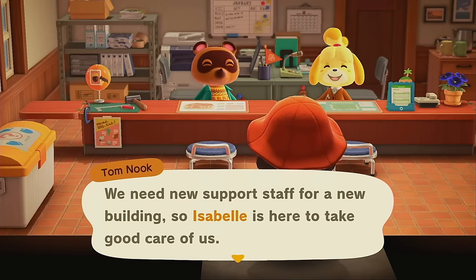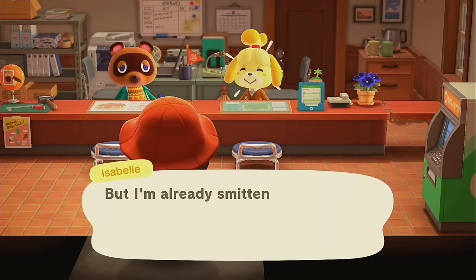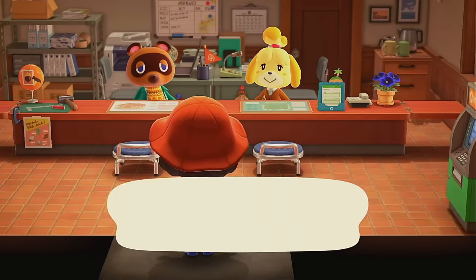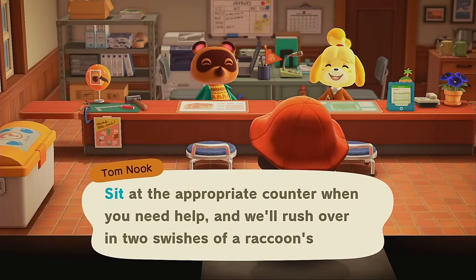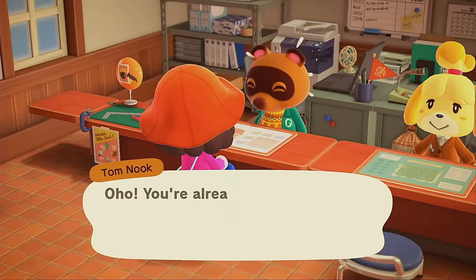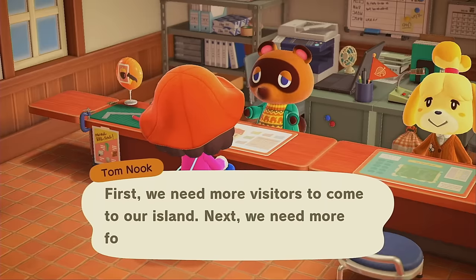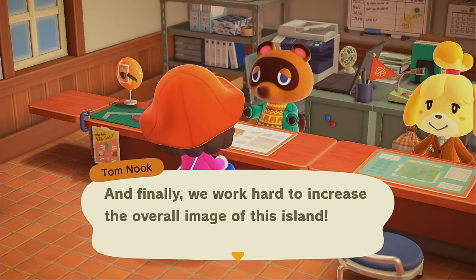We needed new support staff so Isabelle is here - she calls him Mr. Nook, that's so cute. Tom Nook is gonna take care of the homes and Isabelle is gonna carry this whole island on her back. He wants my help - we need more visitors. Step one: get them to come. Step two: get three stars. All right, we're getting the campsite.